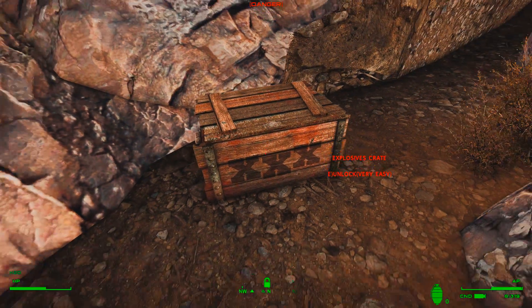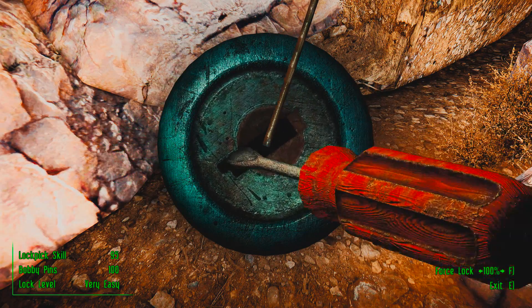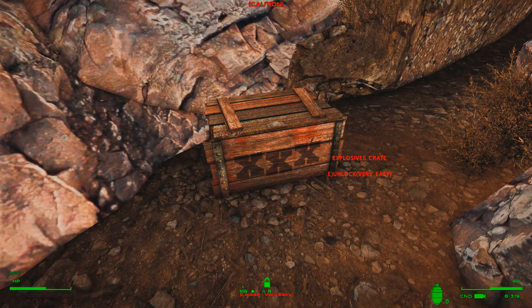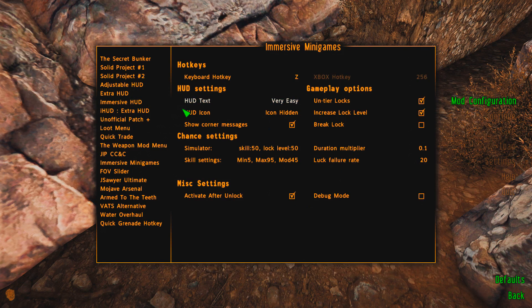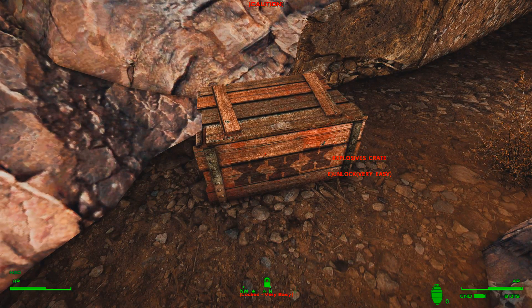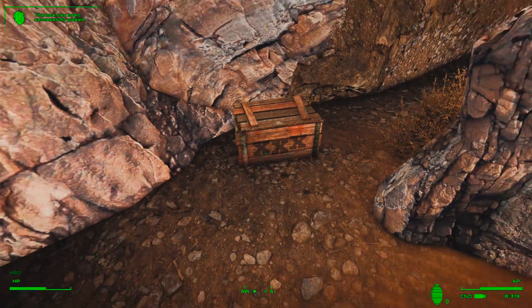The mod doesn't remove the vanilla lockpick and hacking sequences — you can still do that as normal until you change your Immersive Minigames hotkey to the same as the activate hotkey, which is E by default in the vanilla game. Only then will it overwrite the vanilla sequences in favour of the mod's system. It does this seamlessly, with no issues.